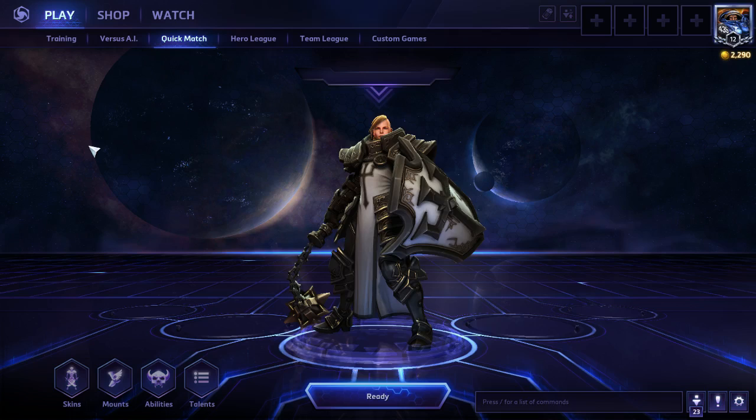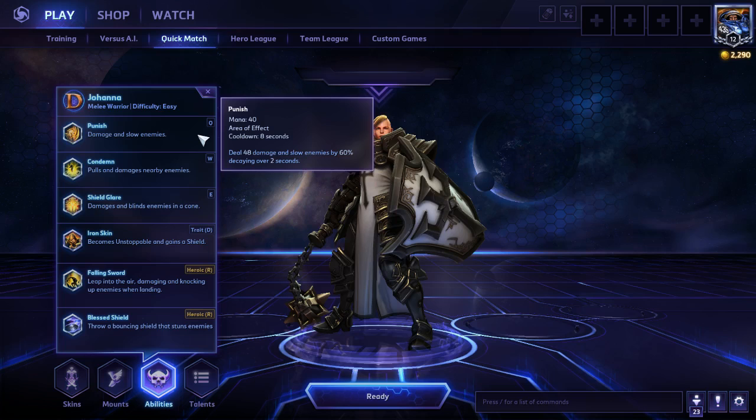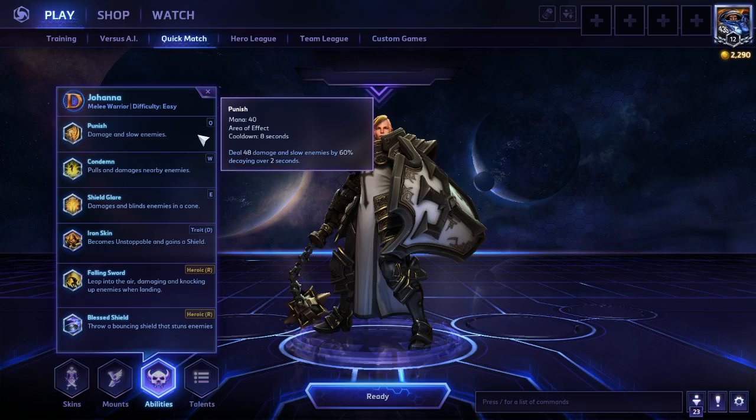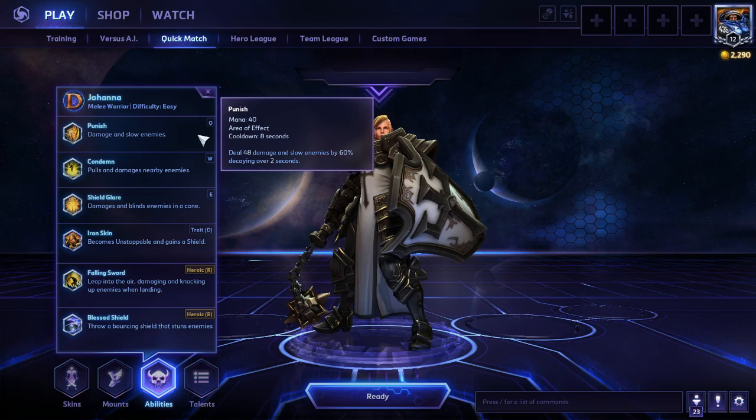Pretty easy to learn, and on top of that she is absolutely devastating in teamfights when played correctly. Looking at our abilities, first up we have Punish, which damages and slows enemies. It's a decent ability with relatively alright damage, but more importantly we get a 60% slow over 2 seconds in a frontal cone AoE. Johanna has great chase potential — you get up on enemies, hit them with Punish, and that slows them just enough for your teammates to catch up and secure those kills.